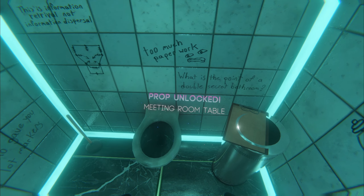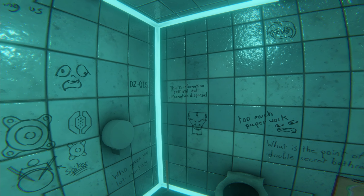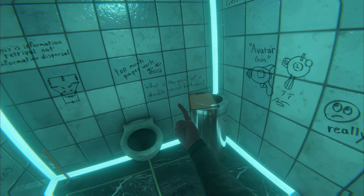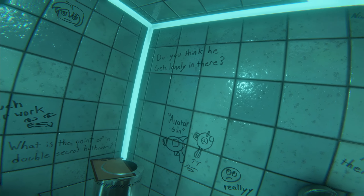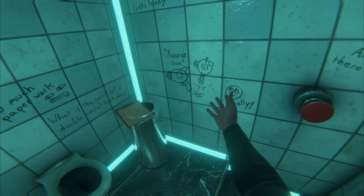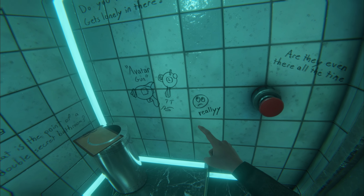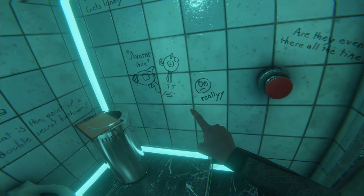What is this? Meeting room table? Talking about information retrieval, not information dispersal. Talking about Big Anomaly J that we see in this level. Avatar gun — this is actually a reference to a currently disabled cubby in the hub next to the monkey cubby.